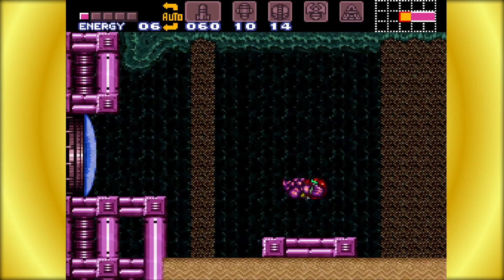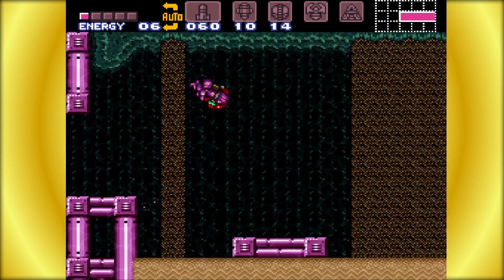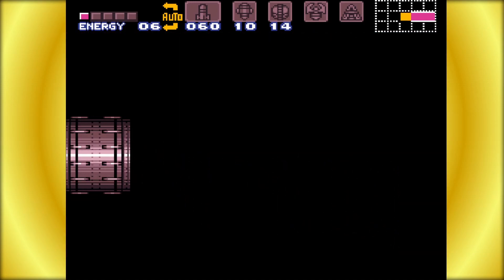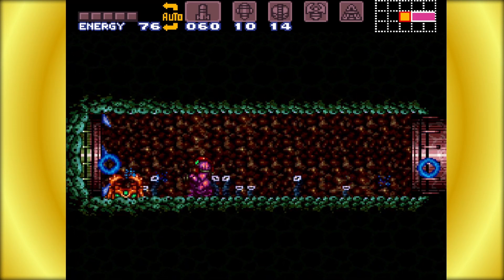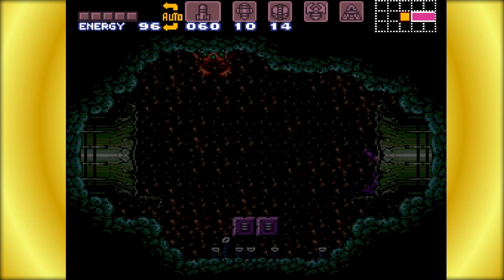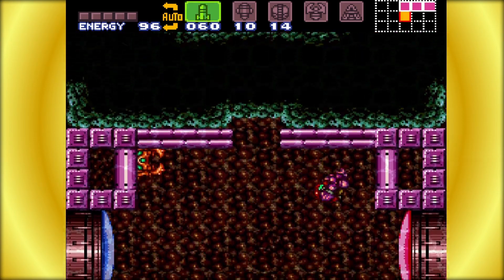Now we know that one area is just a complete trap because it's fall-away blocks and there's no point trying to mess with it. I do like that the sand is a bit of a hindrance, but I don't like it because it's just annoying — now you're immune to water but now there's something else even more annoying to deal with. We have to go down here because this gives us the map room.